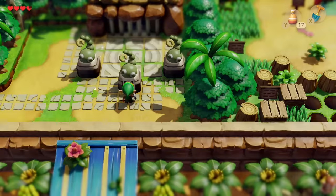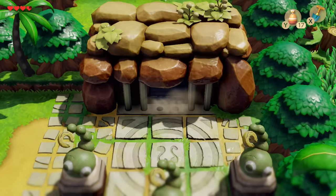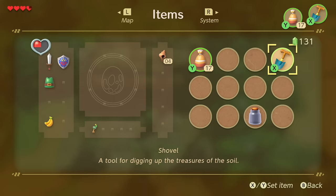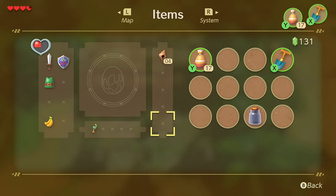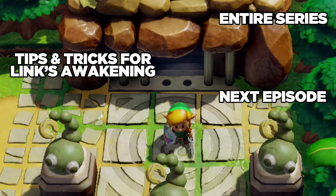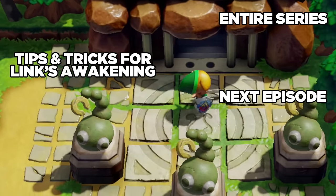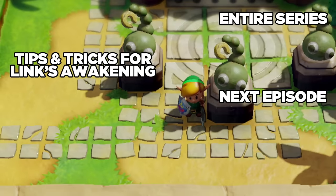Quick recap of our memories: we have five pieces of heart and four secret seashells so far. We got the shovel, went through the trade sequence up to the banana, and got our first fairy bottle. This is the entrance for our first dungeon. That's how to get the perfect start in Link's Awakening. Tomorrow we'll have the next episode covering the first dungeon, and from there we'll be making our way everywhere else. Leave a like below, subscribe if you're new, turn on notifications - until next time.